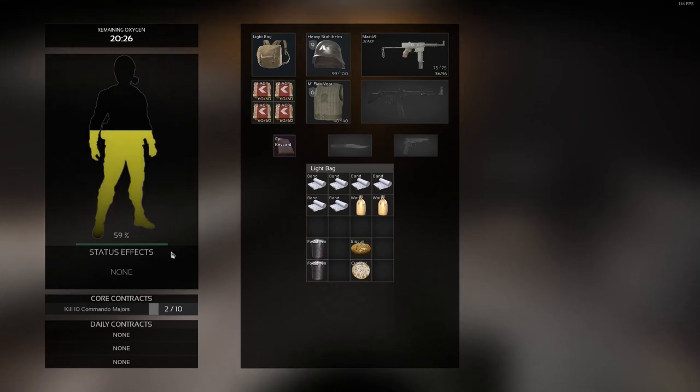The World Renowned Biscuit of Marauders. The Biscuit is going to heal you 4% HP over 4 seconds with a 5% Fatigue Stamina Bar.